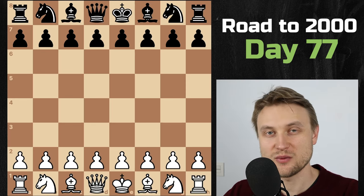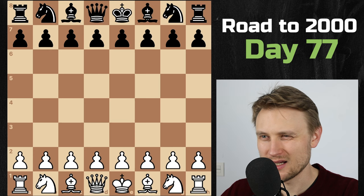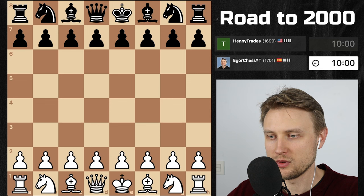Hey, what's going on everybody, welcome back. It's day 77 playing chess here on chess.com. I'm currently ranked 1701 and we're gonna play a 10+0 rapid game, try to play some good chess and get a victory. Opponent is 1699 from the U.S.